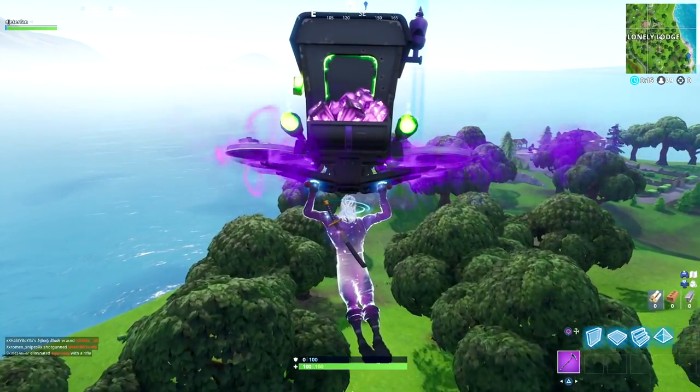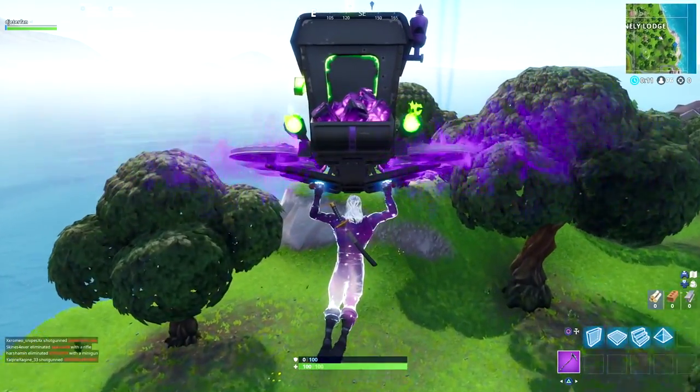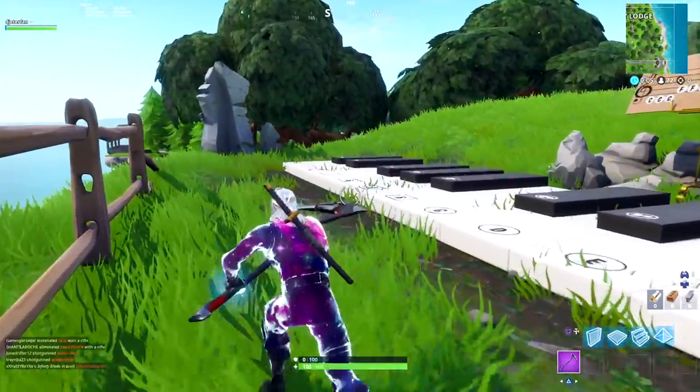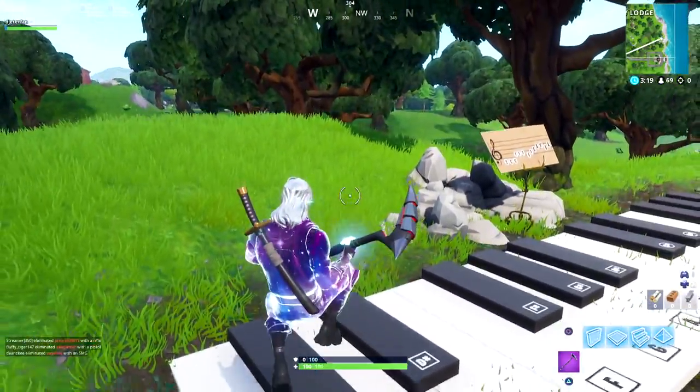Once you get here, all you're going to need to do is jump on the keys in the correct order. This is why this challenge is actually kind of hard — because people with weapons in the surrounding area will have no trouble at all trying to kill you. In order to get this started, you can see the notes located right there on that board, and you will need to jump on certain notes in order to get this started.